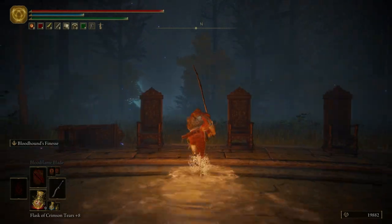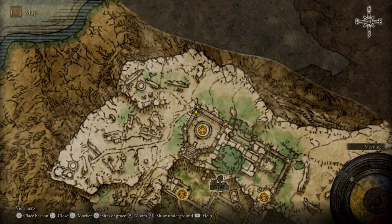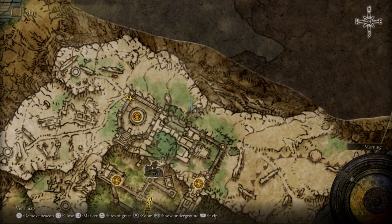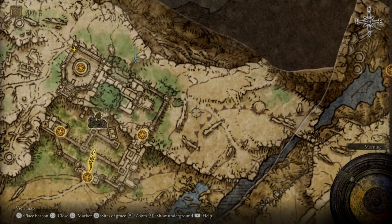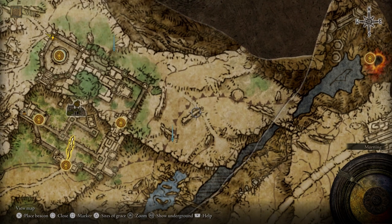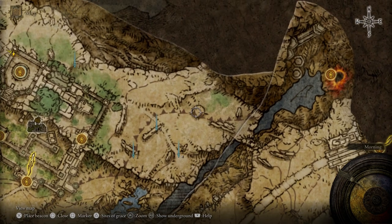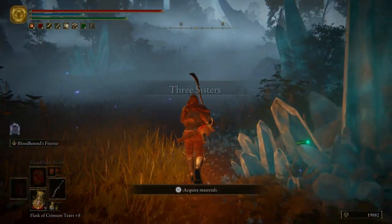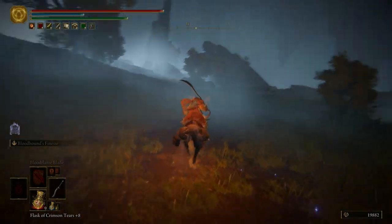Now we're going to come over here to this door, or this archway. Before we go through it, we're going to open up our map and put down a few markers. Our first marker is going to be about right here. A little further down we're going to have a Grace — we're not going to mark that because we're going to run straight into it. Our second marker is going to be about right here, our third one right here, fourth one right over here, and our fifth one right here. Let's go ahead and hop on Torrent and start making our way towards all these markers.